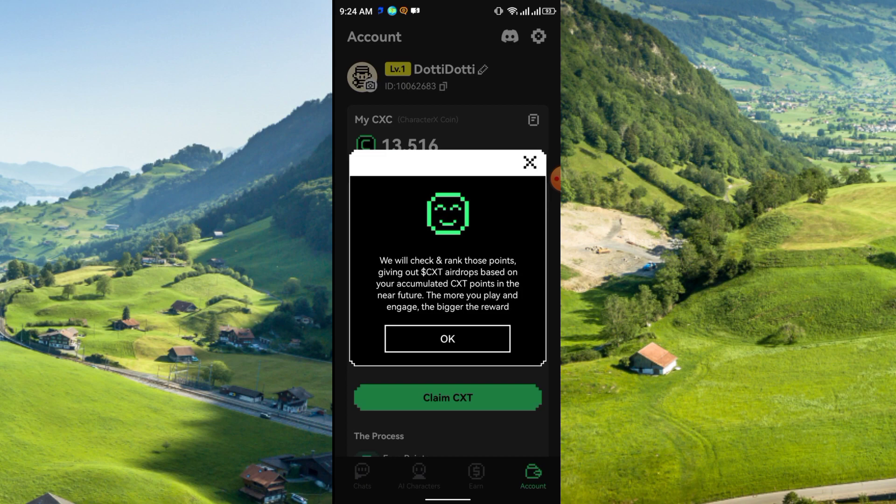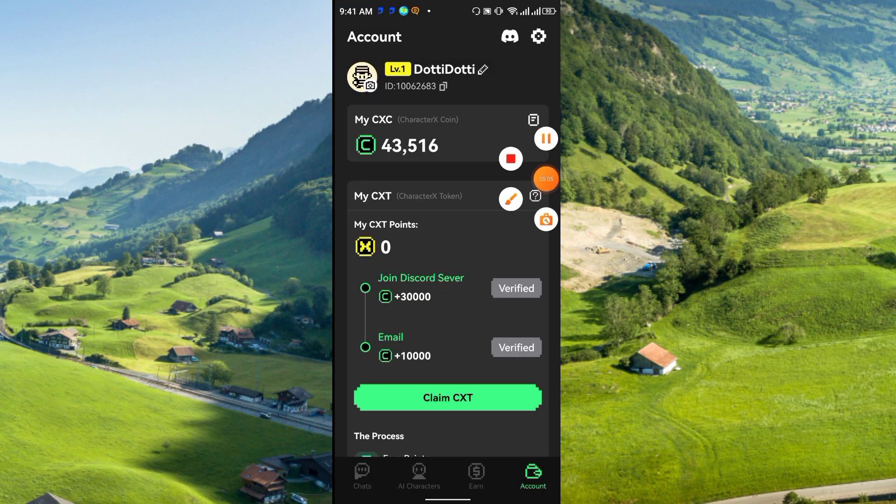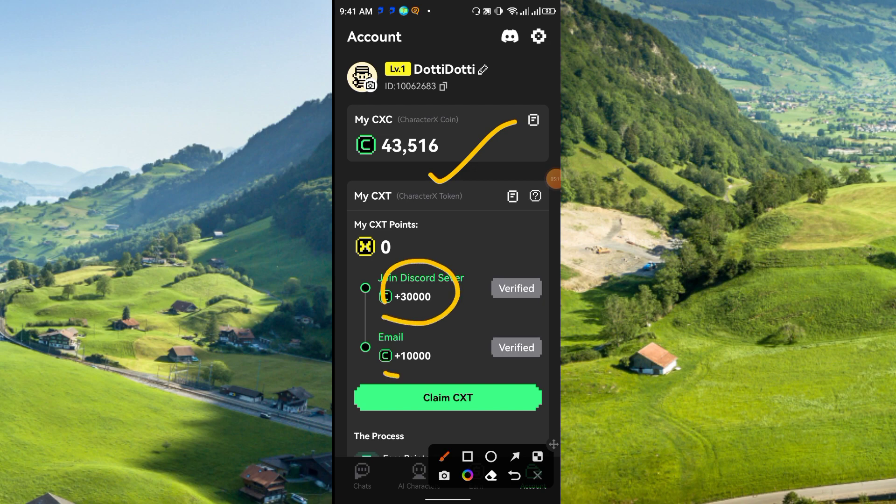The Discord server and email will both show as verified. Just click 'Claim CXT' and you will instantly get the reward. Your total reward will be displayed: for joining the Discord server you will get 30,000, for email you will get 10,000, and from the airdrop and Learn to Earn you will also get some rewards.